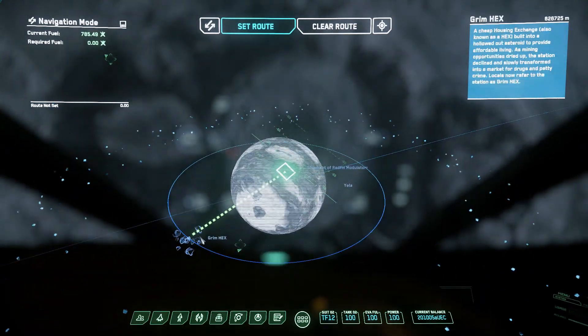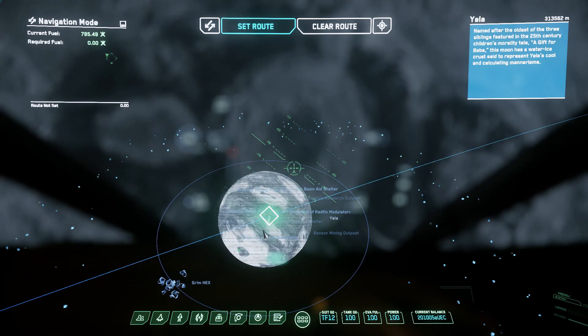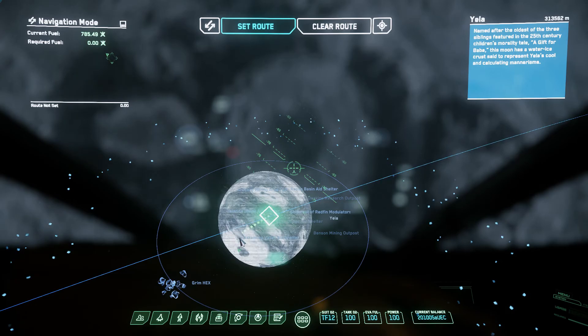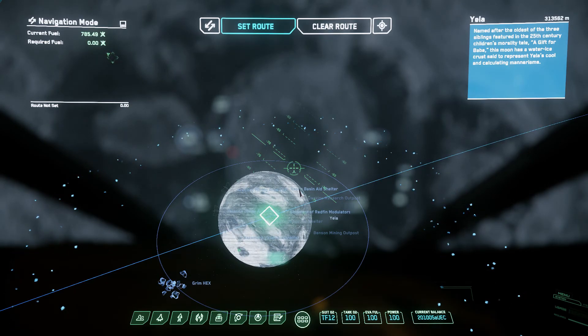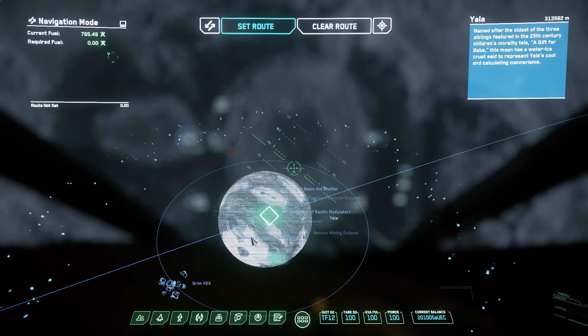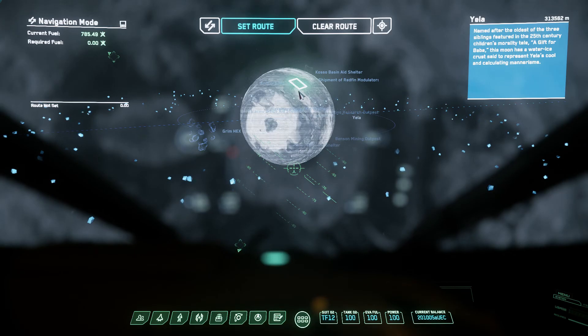Okay, once again: Grimhex to Yela, Yela to Caso — or Nakamura, either or. Start driving to the other one, and about right here.